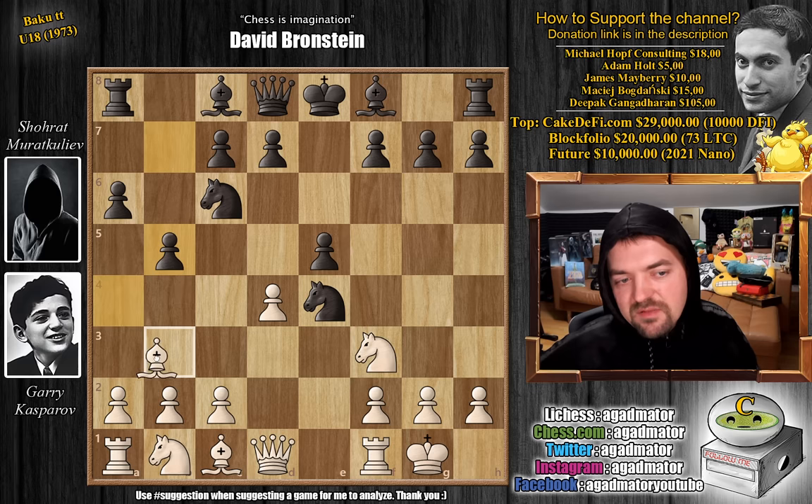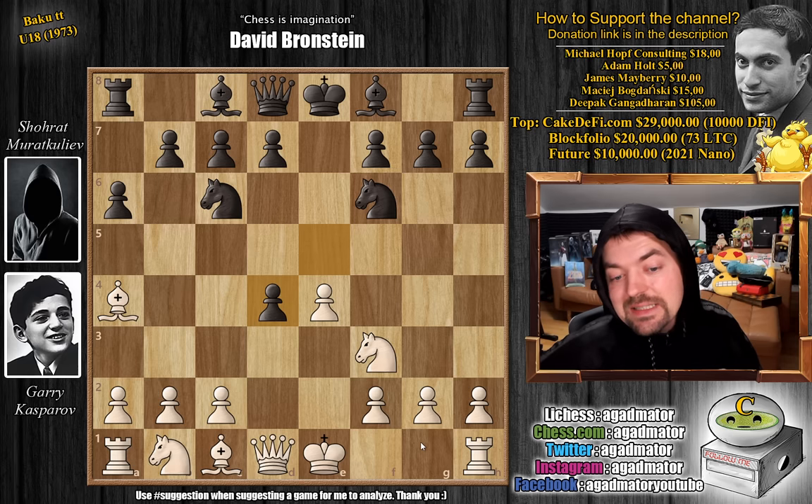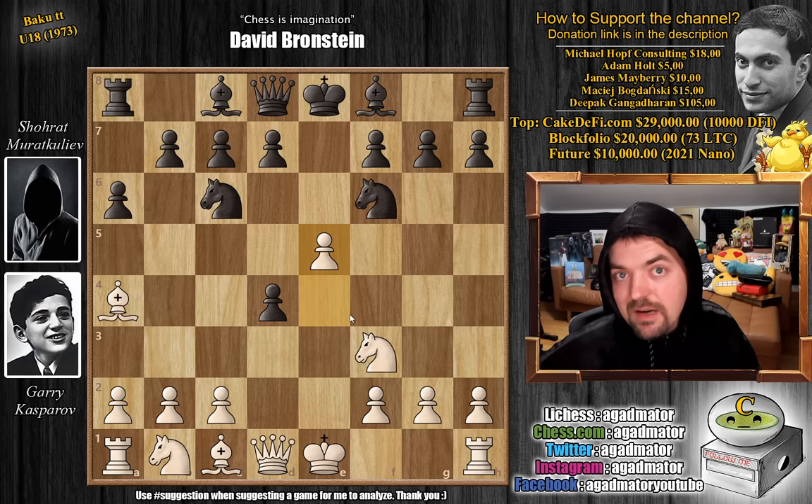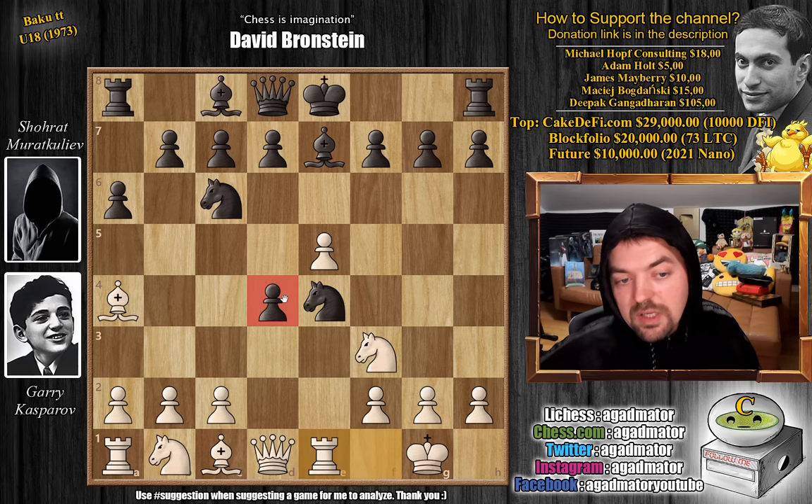After castles, b5, bishop to b3, and d5, white will just capture the pawn on e5. But e captures on d4 is considered the more serious attempt at refuting white's idea. So e captures on d4, and now castles is pretty much the only move played today, but Kasparov plays e5 — very, very tricky stuff. Knight to e4, and now Kasparov castles. We have bishop to e7, rook to e1, waiting with the recapture of the d4 pawn.